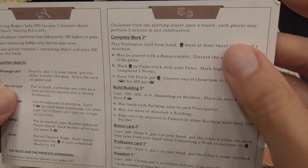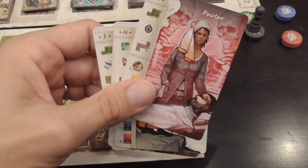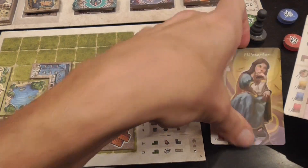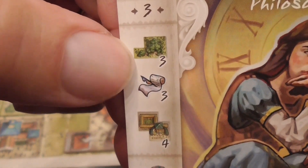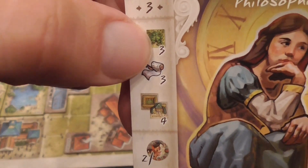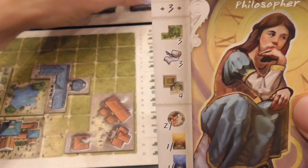There's a nice player aid that explains things very well — really good for teaching the game. A very important action that will allow you to collect money — your main source of income — is the action of completing a work. You play a card from your hand face up in front of you, then check how much work it produces. For example, the philosopher likes to do her thinking in the forest, so if you have a forest in your personal area she produces three work.